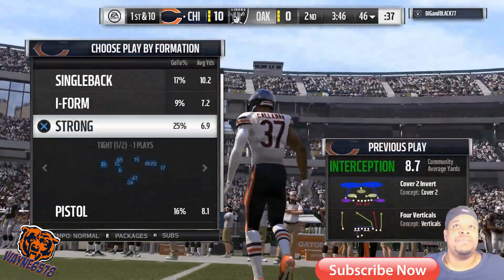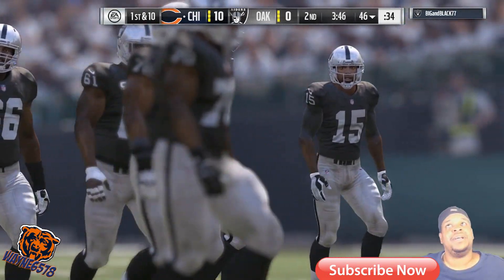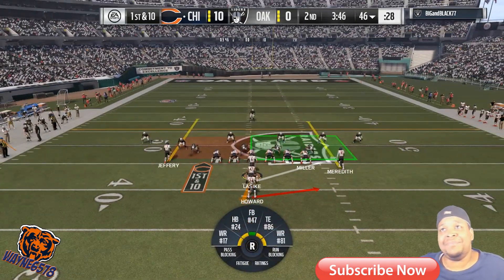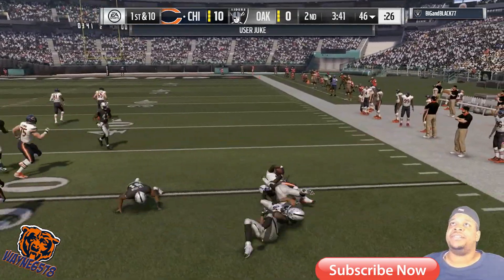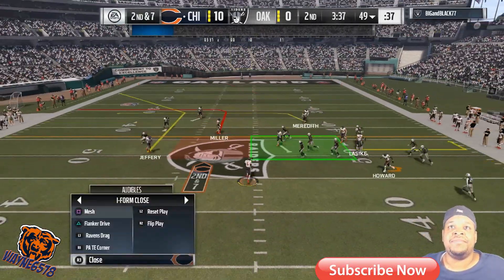Number nine: look at every playbook, get better by looking at every playbook. Find all the good plays — you might like to run with a certain team, but the plays you like to call might be in another team's playbook. That's why you should look at every playbook. Develop your scheme from different playbooks.